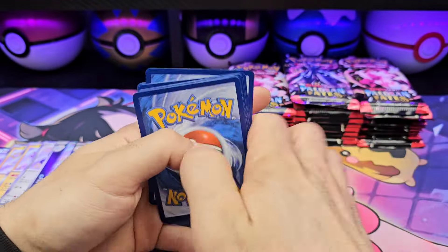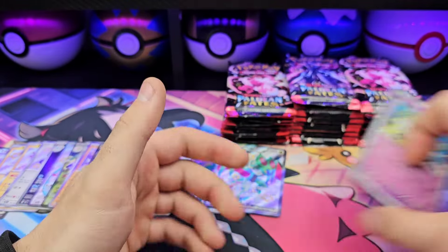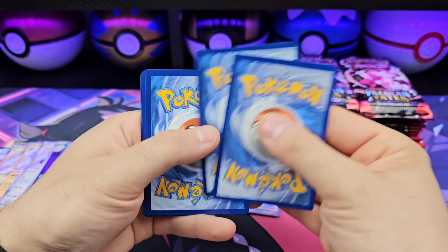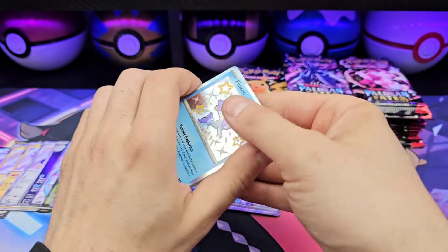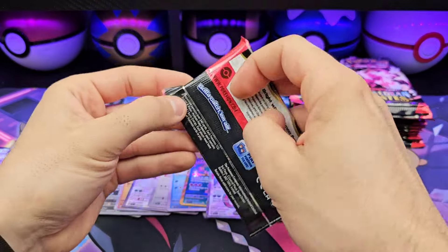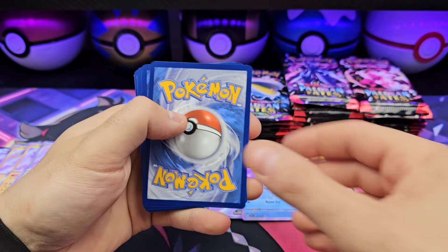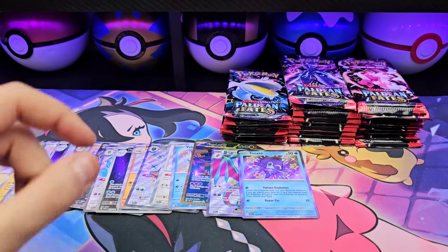Preferably the Mew or the Gardevoir, but I'll take the Charizard. Shoutout to Pokey Fang for giving me the pack trick — basically got the idea from him. He's the one that, if you watch PokeRev's videos, sent in like 11 shiny Charizard V-MAXes from Shining Fates because Rev couldn't pull it for himself. He has pulled it since. That's how most people know who Pokey Fang is.